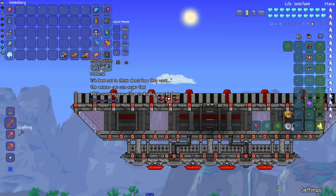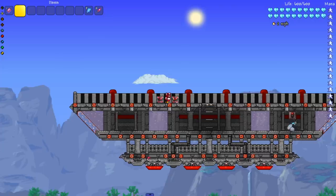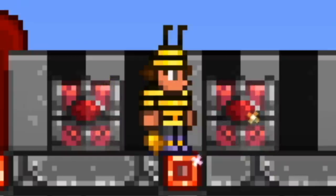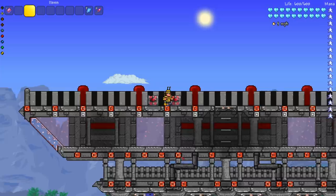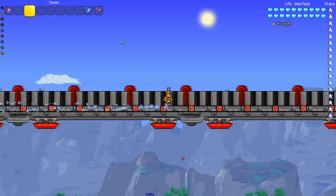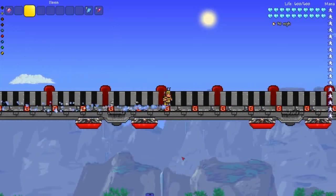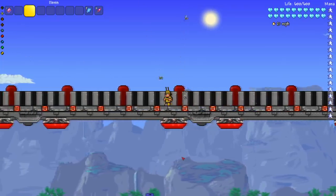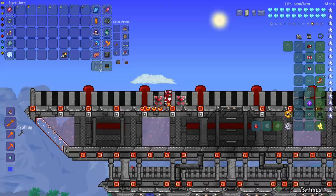Now down to the three Thorium boots that give the sprint effect. First up: Bee Booties — 'the wearer can run super fast, while running you will periodically generate bees.' Perfect occasion to dress up a bit. Let's hit a sprint — a nice 30 miles per hour. It feels faster, and we're also summoning bees as a passive attack. Not bad!